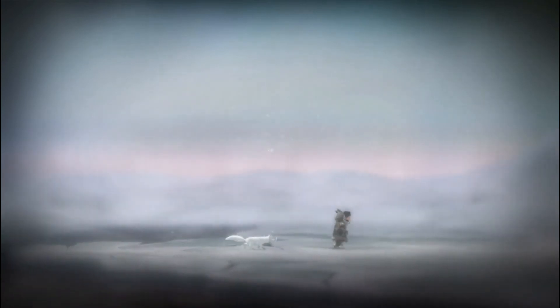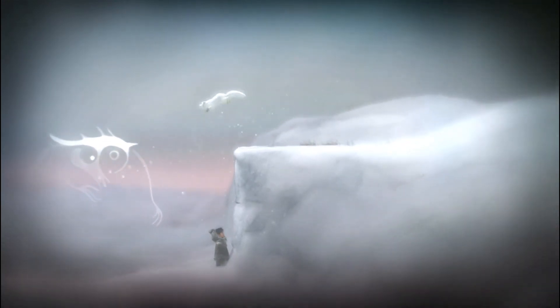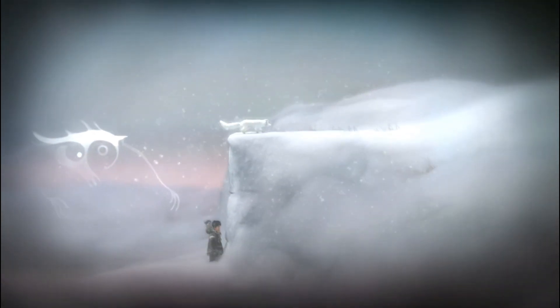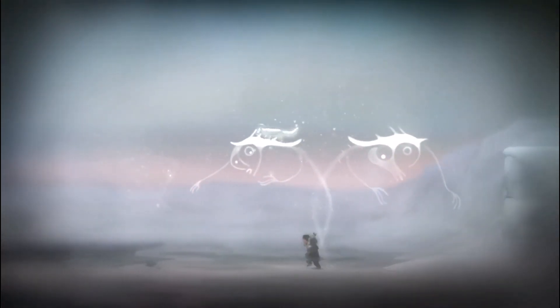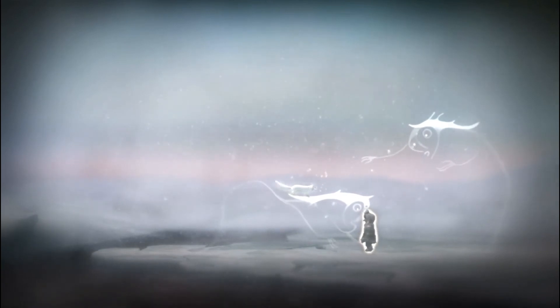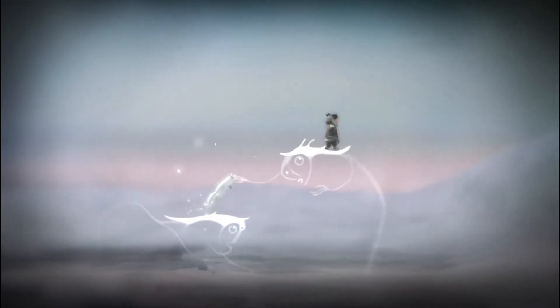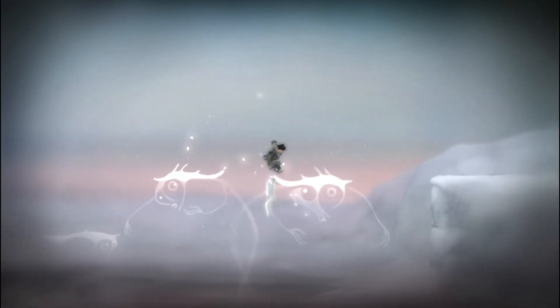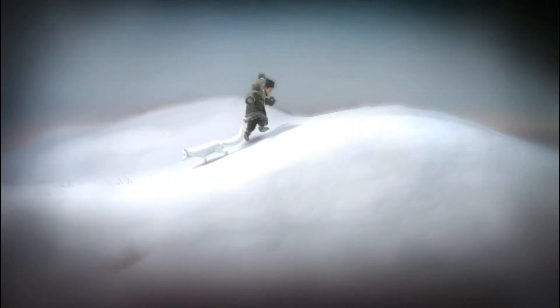Now the game gives you a final test before you get back to the village — three spirits up there, so we're going to have to change to the fox. It's good because it makes sure you understand the mechanics so that when you encounter these spirits later you know what to do. We manage to get these spirits down quite nicely, so we are learning the ways of the fox. Watch out for that blizzard still. We've made it to the village today — it's an awesome game, go and check it out!